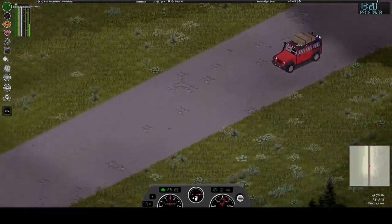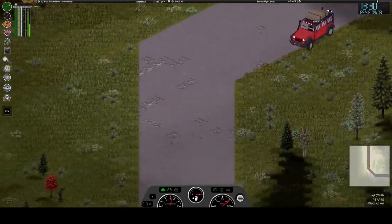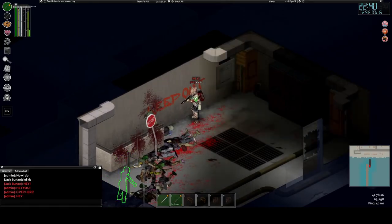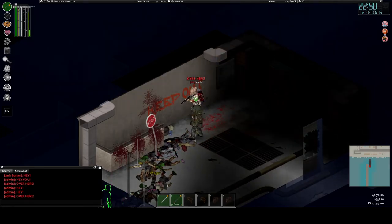The zombie population is low throughout the main portion of the map. There is an ungodly amount of zombies on the bridge and throughout the cargo ship. You'll have one hell of a time trying to get everything out of the location, but once you do, you'll be set for the rest of the game.